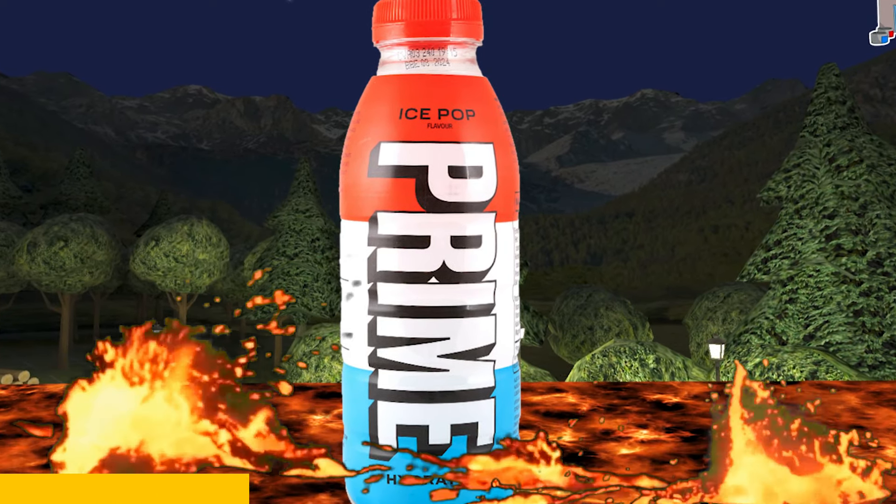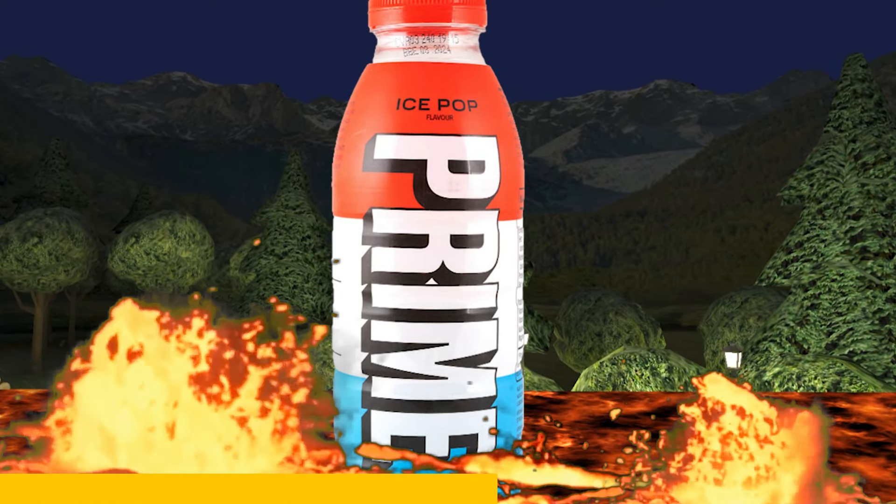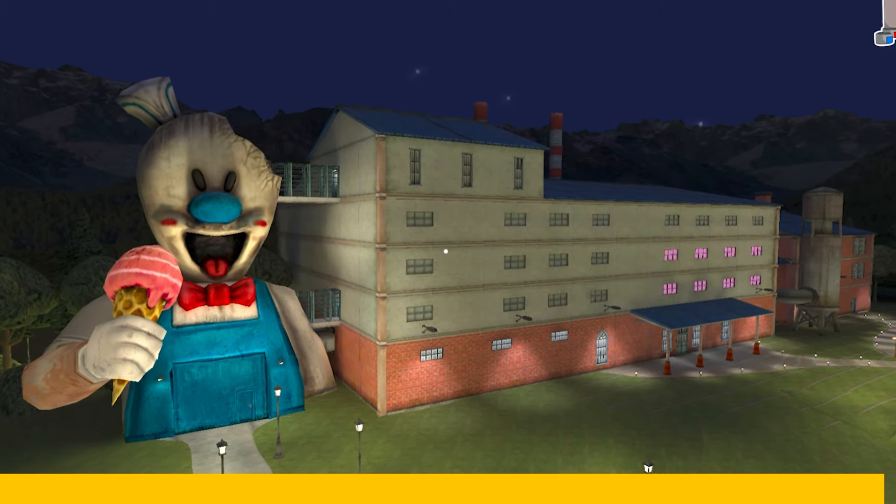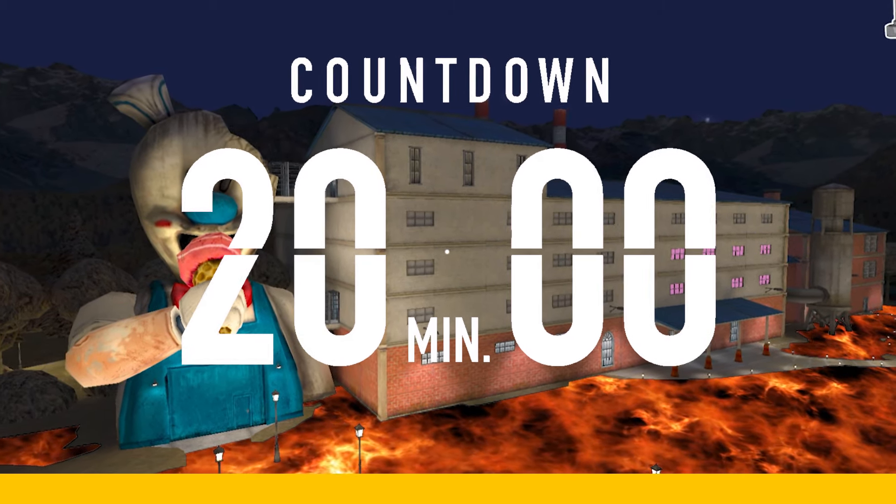My friends, we have a huge prime bottle filled with lava next to our factory. We need to protect it fast, because the timer gives us only 20 minutes. Stay tuned and watch until the end.